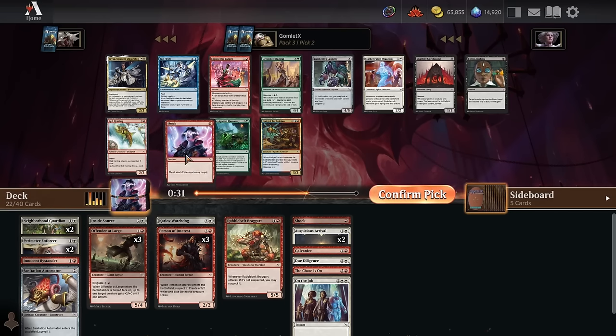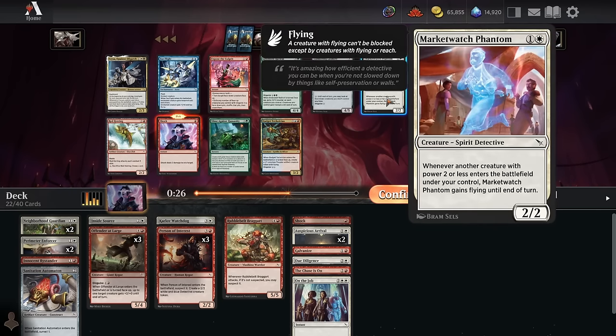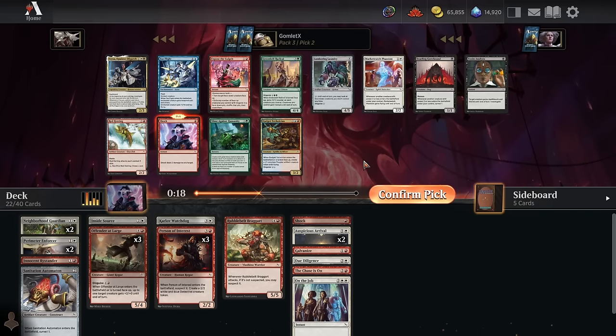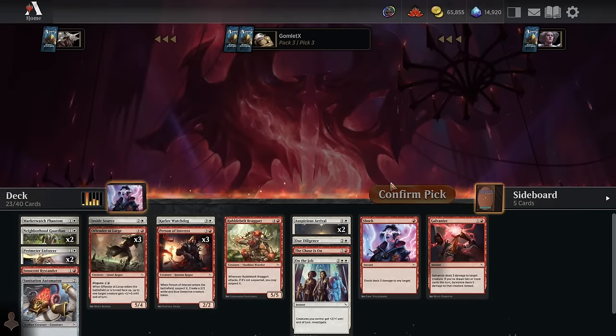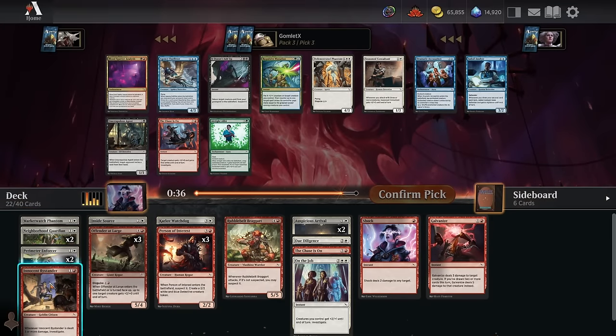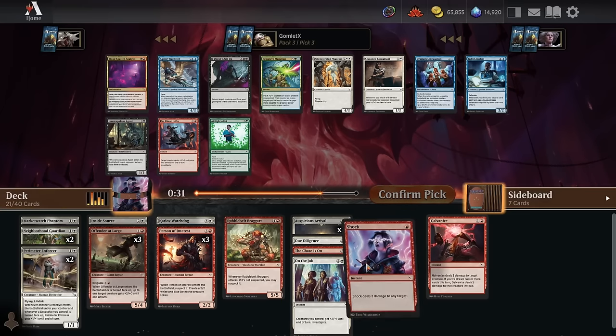Pack three, pick two — creature count is at 15. Probably have enough creatures to take a Shock over a decent two-mana card like Red Herring or Market Watch Phantom. Market Watch Phantom with double Perimeter Enforcer does go up in value being a detective — also a creature to trigger Neighborhood Guardian. I only have one Galvanize and one Shock, but I've got combat tricks as well, so we can have one of each. I'm going to take the really excellent two-mana creature and try to make the creatures better — our non-creature spells are good enough.